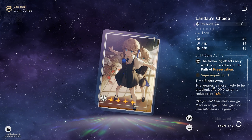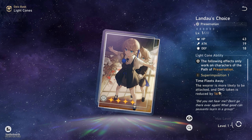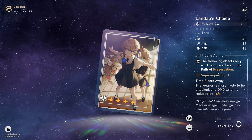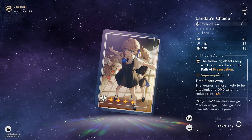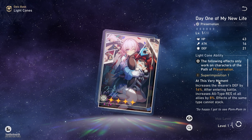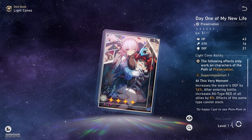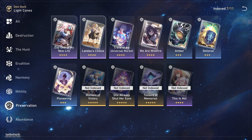In a similar vein, Landau's Choice is also good, as it makes her more likely to be attacked, and more importantly, reduces her damage taken by 16% at Superimposition 1. Day One of My New Life is also good — it increases defense, which just makes her more tanky, and gives damage reduction to all allies, which is also pretty good. If you're confused between these two, I would just recommend going for whichever one you have a higher refinement of.